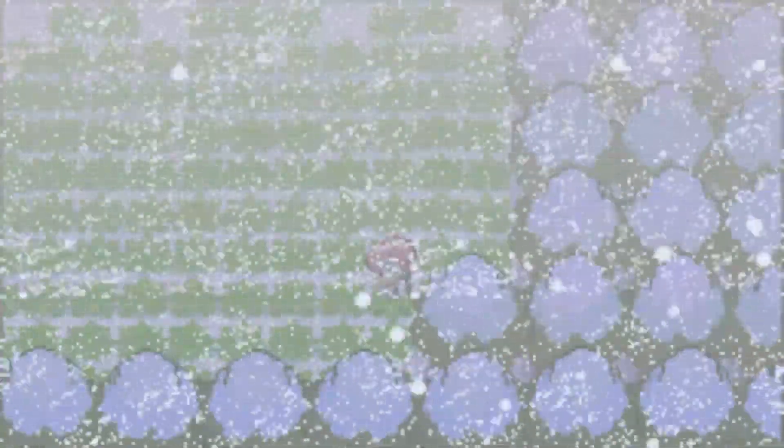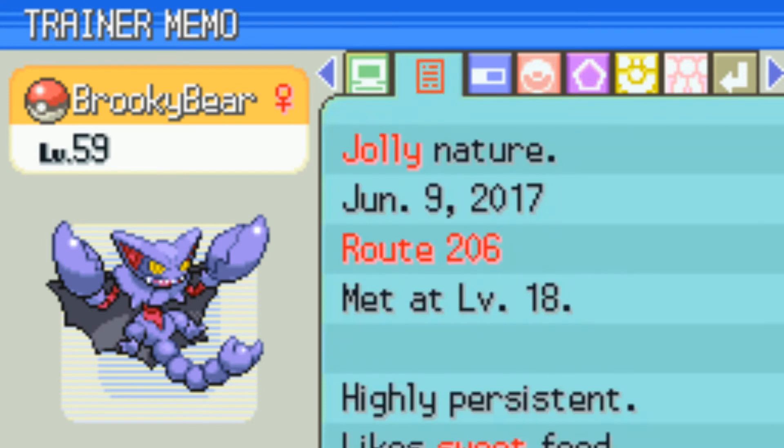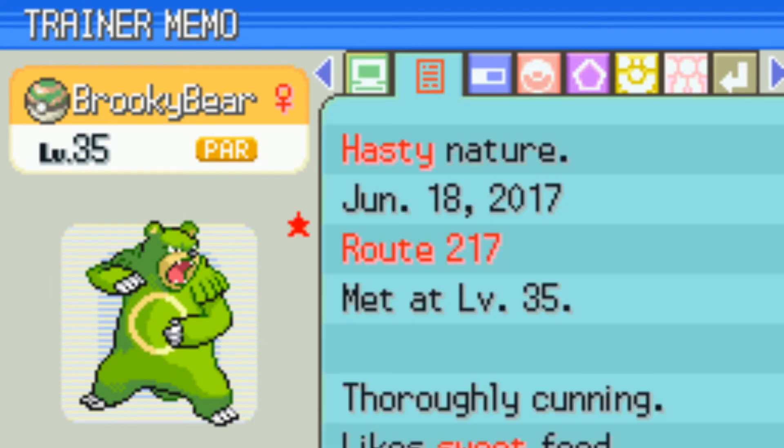Did you put it in chat? Gentle. Brooke guesses Jolly. Miss Alice guesses Bashful. Willow — Naive. Darkie the Umbreon guesses Jolly. Sea Pokemon guesses Naughty. Shiny Hunter Astute guesses Jolly. And it is Hasty. I don't think that's that good for it, but it's definitely not bad. It's not like a minus attack nature, so I'm really happy. It looks so good.